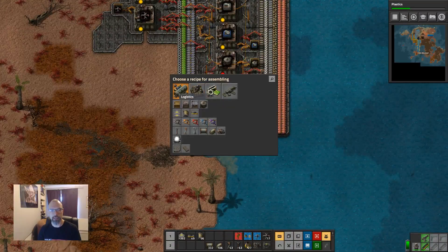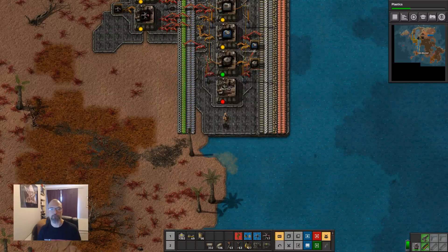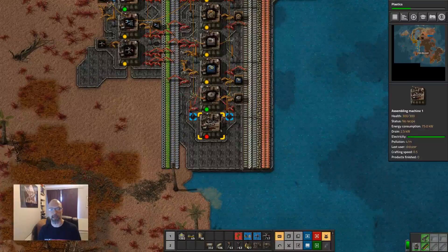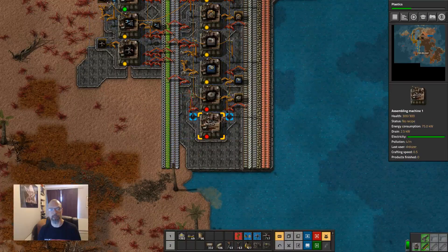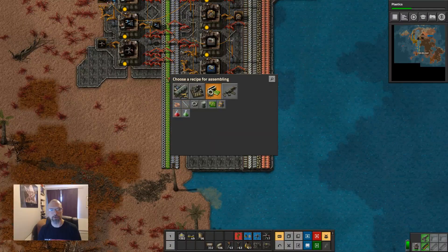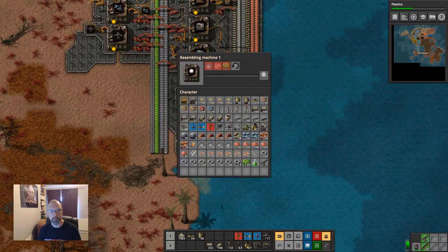How many things do I need coils for? I think I need them for a few things — lamps and a few other things. Let's just do it for lamps now. If I put a machine there, this is going to be coils, and this will be lamps.